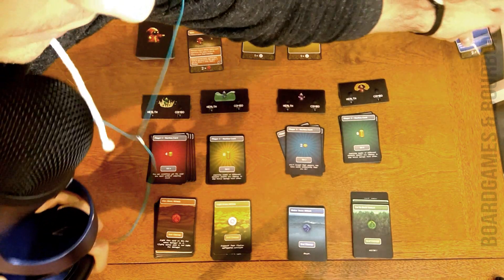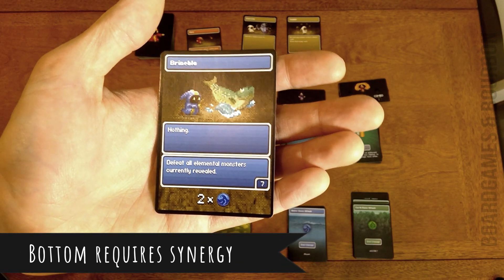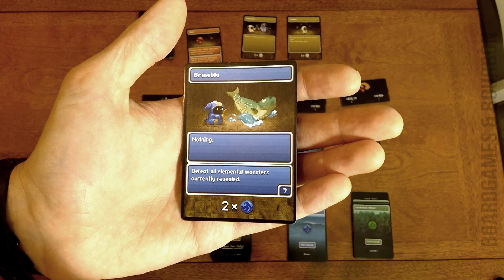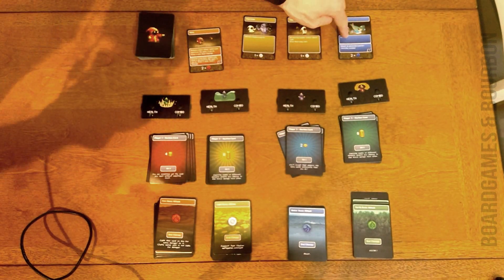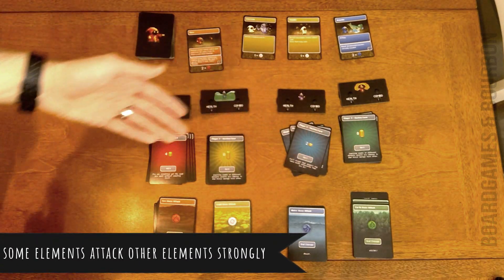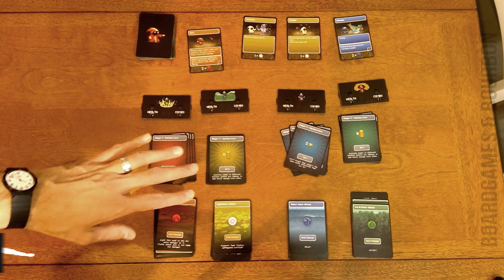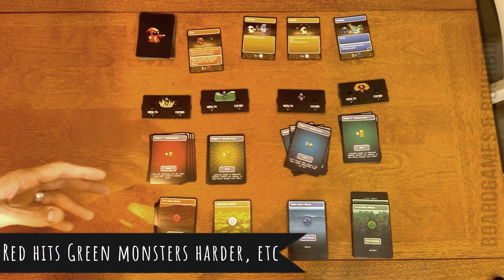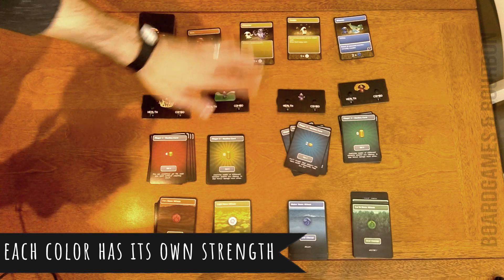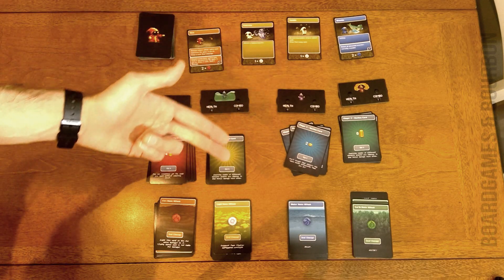For example, if I look at this blue card — anyone can use the top power, which in this case says nothing. But the bottom power says 'defeat all elemental monsters currently revealed,' and it says times two blue. That means you can activate the bottom power if you played two blue cards that turn. So that card makes the most sense for the blue player. In solo and co-op, you want to synergize. But in competitive, you might have no choice — you may want a strong top power for yourself and also want to deny the other person that benefit.